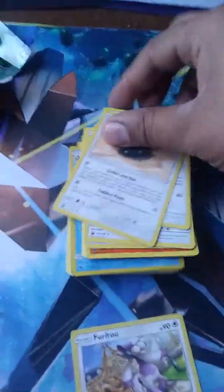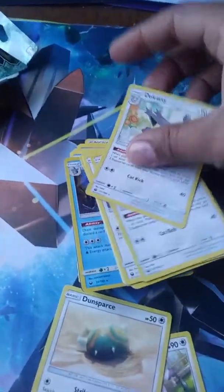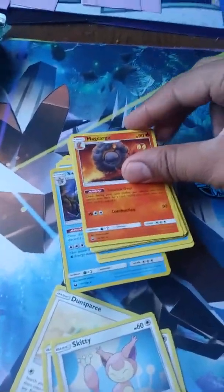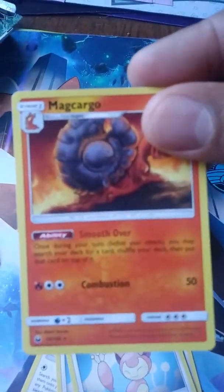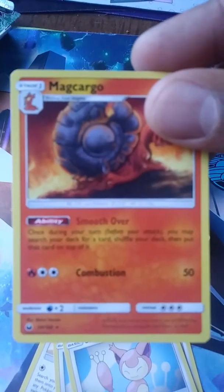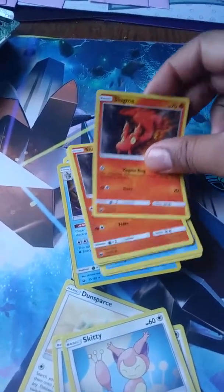Here's the cards you get. You get a Furfrou, Dunsparce, you get two Delcatty which are rares, Skiddo. You get a Magcargo — this thing is amazing — Smooth Over: once during your turn before you attack, search your deck for a card and put it on top. That's great. Two Slugma.